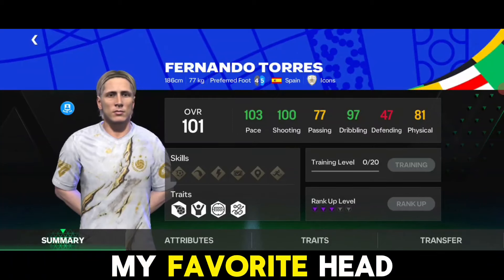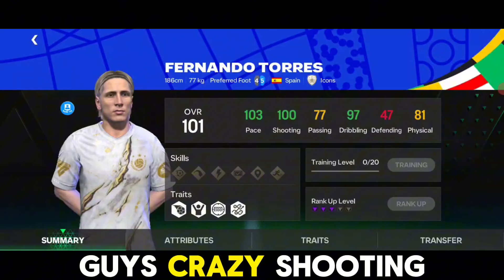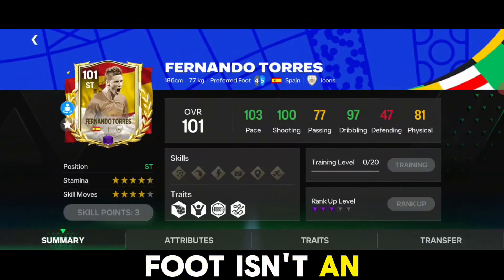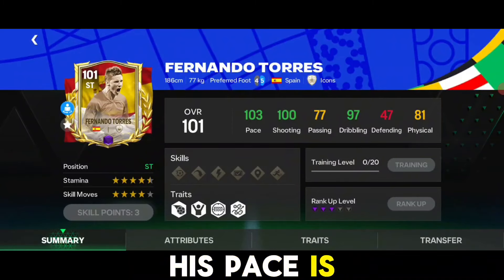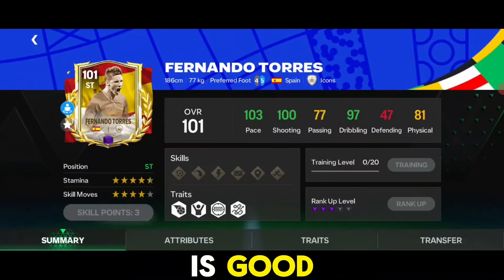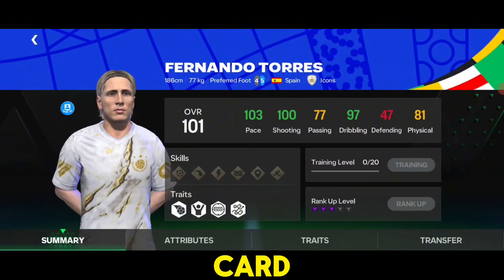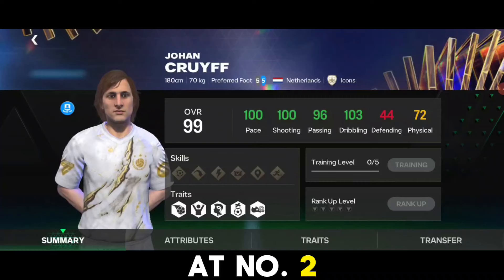At number 3 we have Ferran Torres — one of my favorite head-to-head strikers for sure. He has crazy shooting, crazy dribbling, and his four-star weak foot is not an issue. His shots are perfect, his pace is great, his dribbling is good. I would just recommend buying this card and giving it a try in head-to-head.